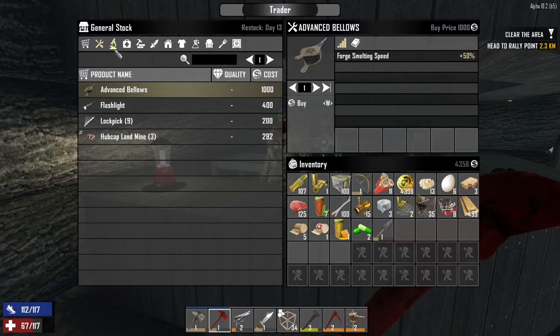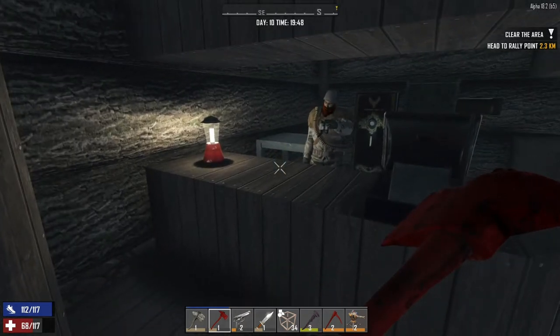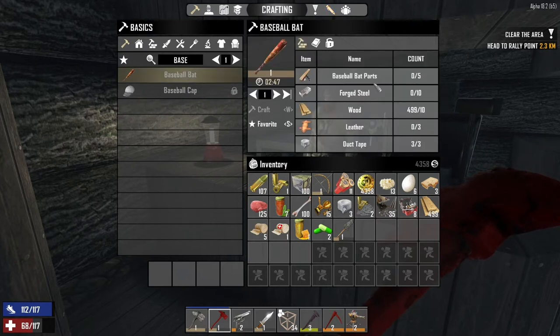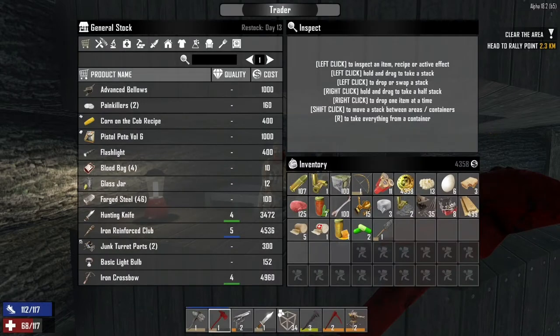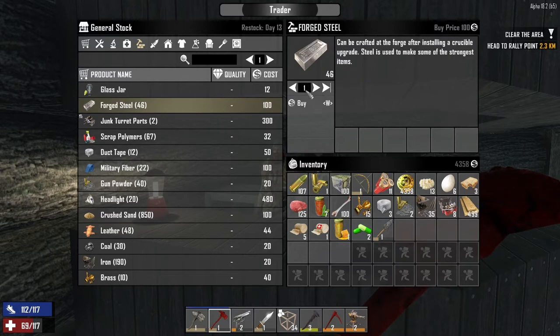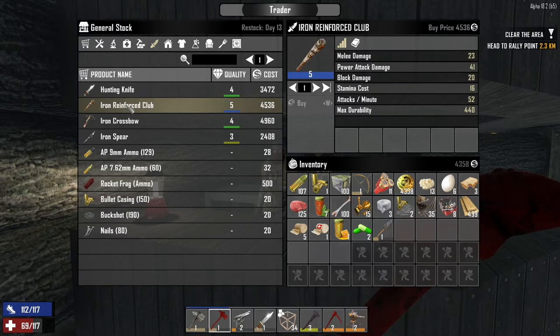Advanced bellows — forged smelting speed. Oh, I don't know what I want to do now. I can buy the forged steel, I just need baseball bat parts, and then I can craft my own baseball bat. But that's only a level 1 and I don't know how good that's going to be in terms of attack and all that. It is tempting, but it's going to run me a thousand dukes. I'm not too sure how I feel about that — that's quite expensive.